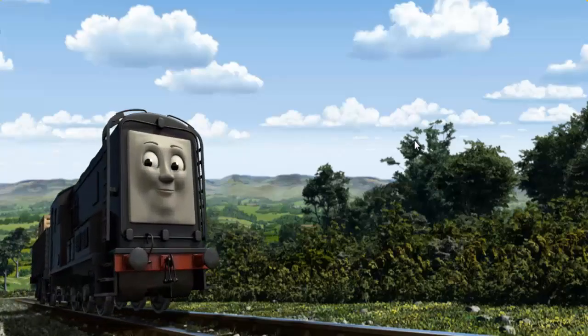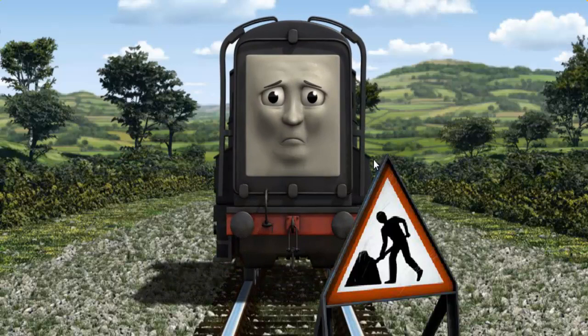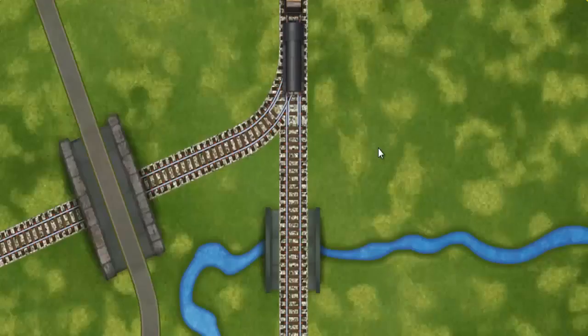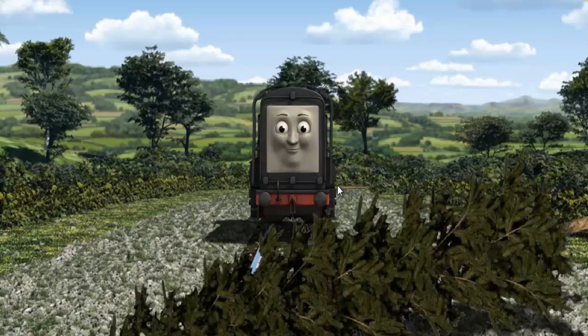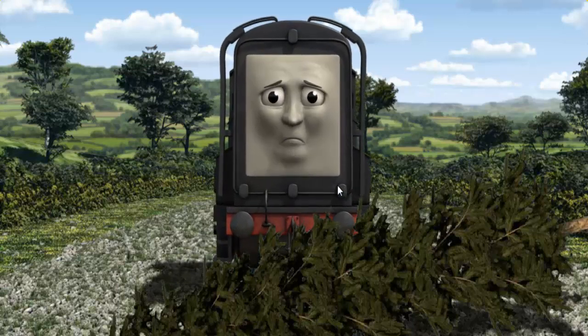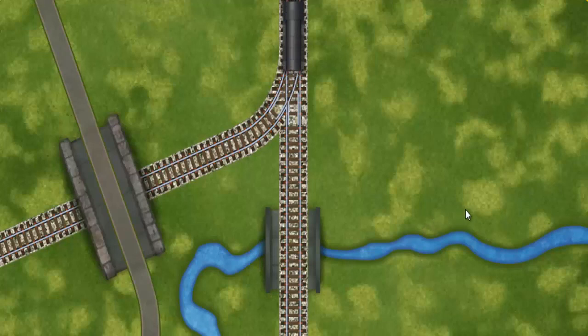Diesel went through the countryside. Suddenly, Diesel had to stop. Because of track repairs, he needed to go a different way. Find the track that goes over the shortest bridge. Diesel was on the wrong track. He needed to go a different way. Show Diesel the track that goes over the shortest bridge.